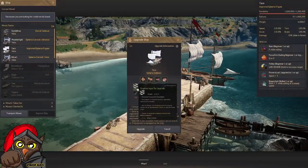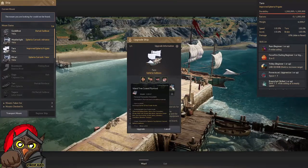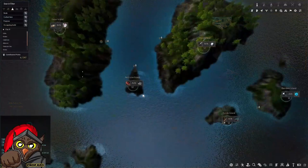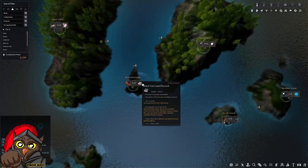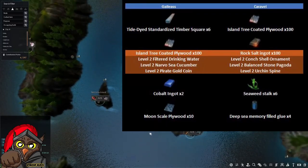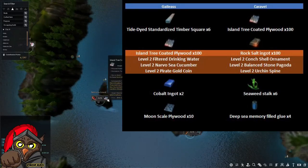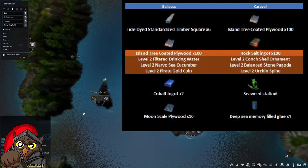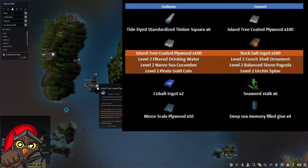We're finished with the graphite, timber, and adhesive, and we have the permit. Now let's focus on the Island Tree Coated Plywood. This comes from bartering — look out for Island Tree Coated Plywood or Rock Salt Ingots when bartering. In this instance, I'm showing a level-2 item, the Narvosi Cucumber, which gives you 100 of these. This is one part of the items needed to upgrade the Galeas; the Rock Salt Ingot is for the Caravel. It only requires one level-2 item to trade for 100.